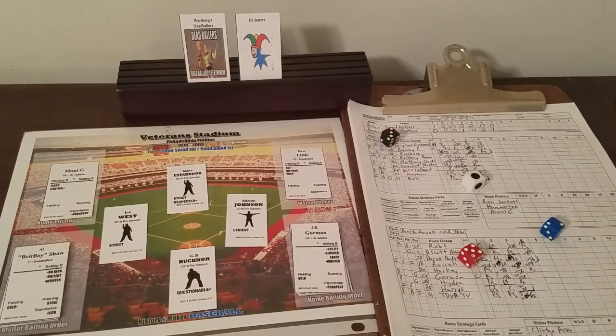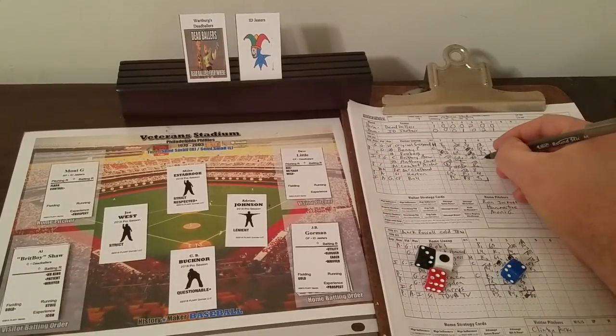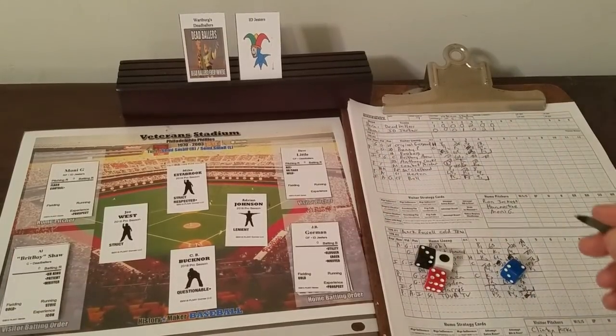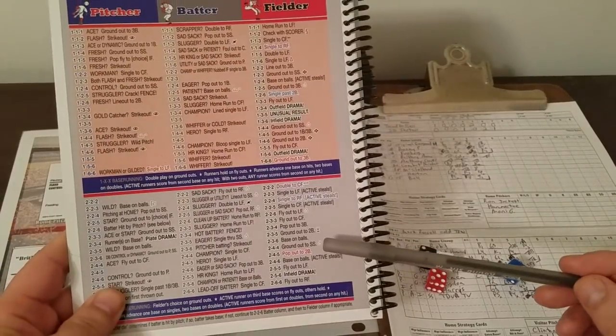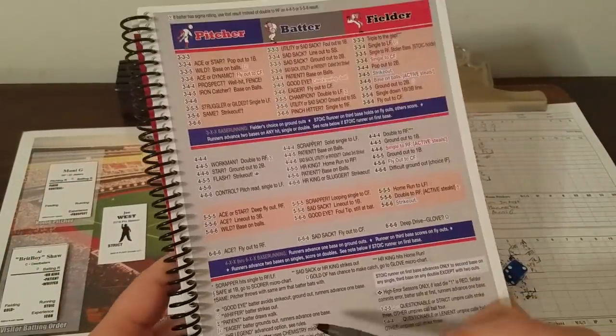First batter is Brickboy Shaw — 2-3-5. Wild? No. Is Brickboy Shaw eager? No. He's going to ground out to second, but if he's patient he walks. He's semi-patient, the sire eye says patient — that's a walk. And that brings the tying run to the plate in the 8th. Anthony might be looking to bunt. He actually gets a bunt single — when you roll a 1, safe at first, runners advance. We roll the sire die to determine single or error — it's blank, so it's an error, likely on the first baseman, E3.